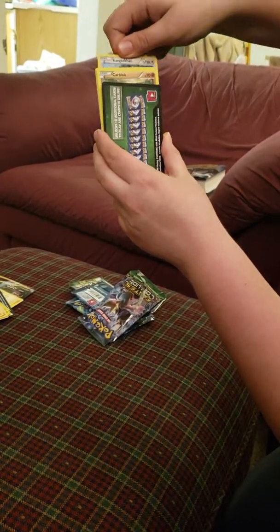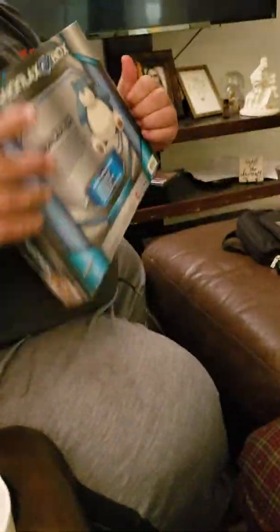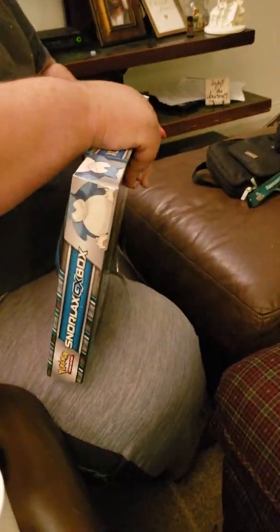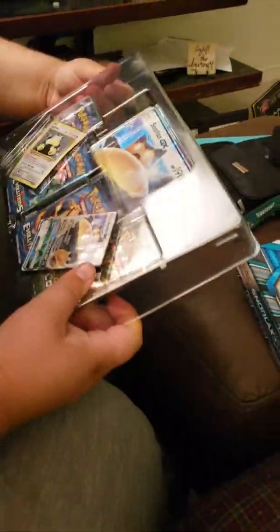And then we have Shuckle. Oh, I love Shuckle — he's his own dude. Some kind of Sneasel. And Kangaskhan — wait, is that really? Yeah, wow, he looks unique. Online trainer card? Yeah, I'm going to open the box. She's going to hold the camera.